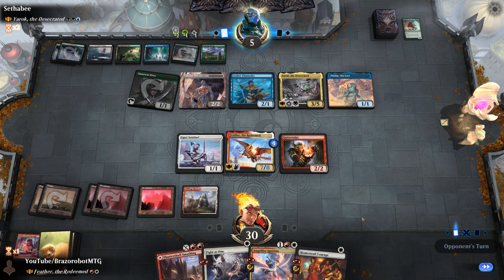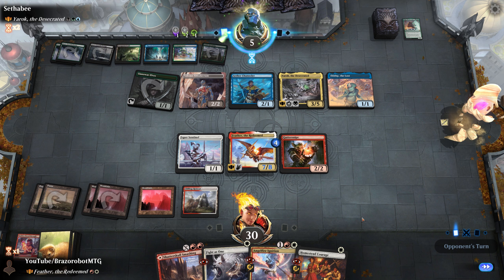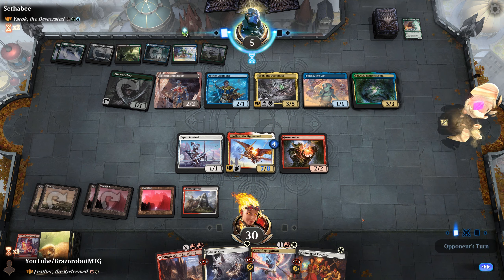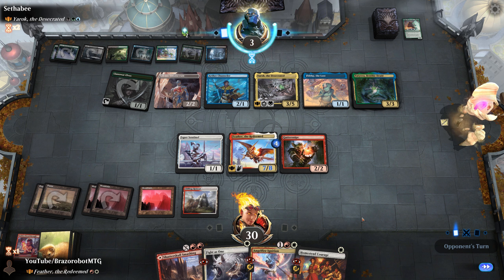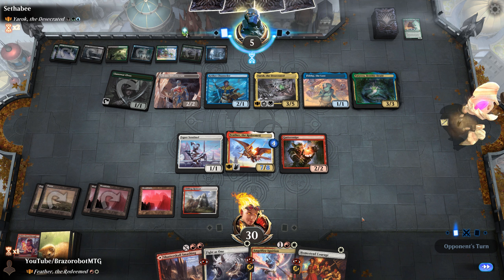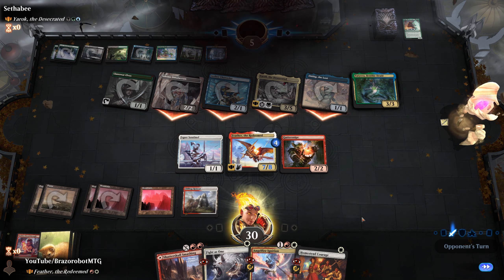We ping them for 2, grow Feather with Angel Fire Ignition, ping for 2 again, grow Feather, and hold Fight as One for their turn. We attack for 7 in the air with lifelink. We're short about 2 damage for lethal, but we get back our cards — this is where Feather is insane. Opponent needs a wrath or a massive bounce spell, but even through that I feel like we are in a very good position to close this game. Opponent taps everything for Castle Garenbrig — could be another big creature. They shock themselves and gain 2 life, but we can make so much damage in the air that there's not an amount of life they can gain to prevent dying. They attack and scoop. Feather is still really, really good.